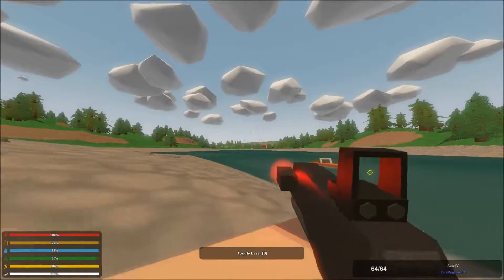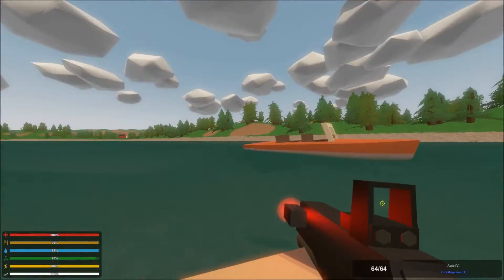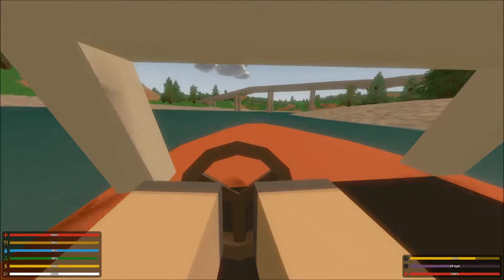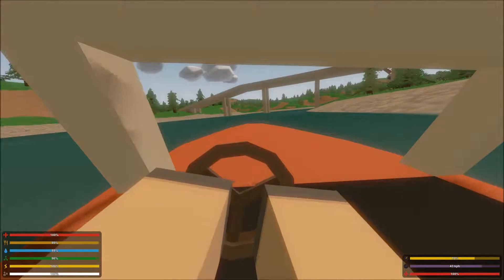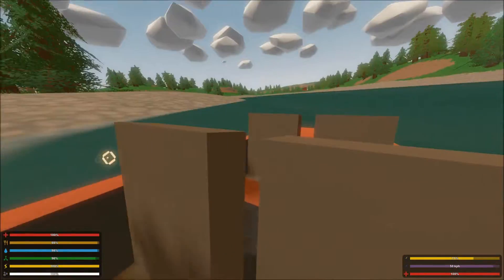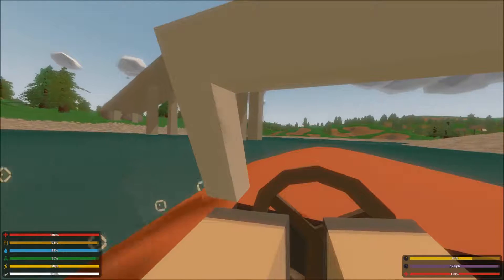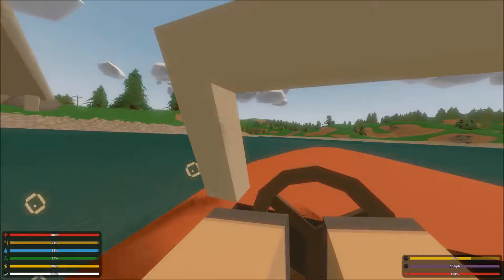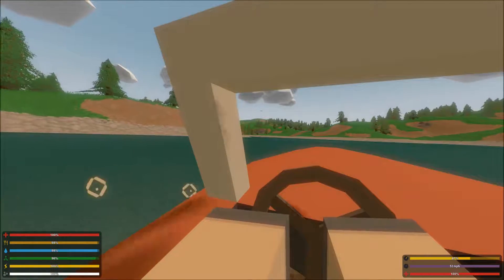Well, how big of a threat can the zombie apocalypse be, considering things like helicopters exist? Zombies can't really hit anything at a distance, can they? So unless they get out of the helicopter right next to them — I mean, there's things like nukes and firebombs, and zombies are easy to lure away. It really gets me, it really, really gets me.